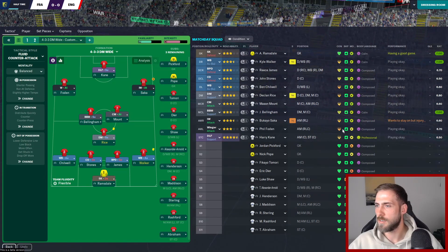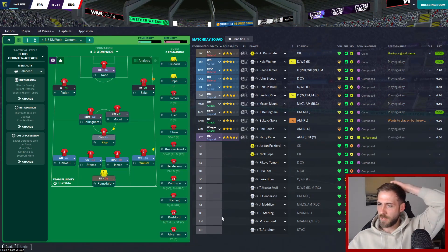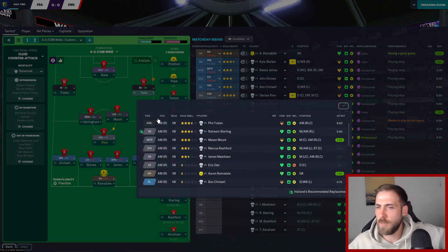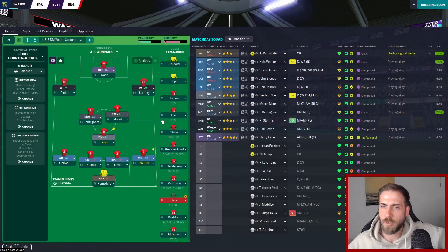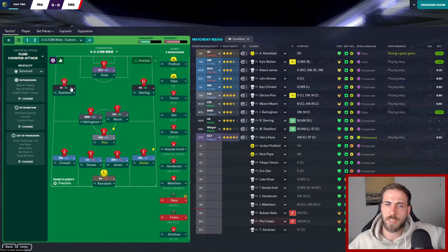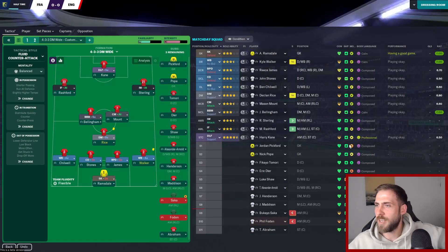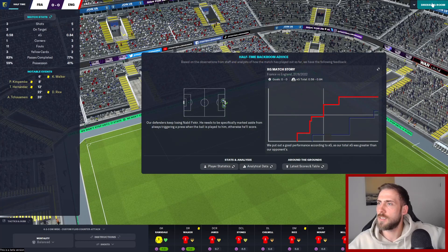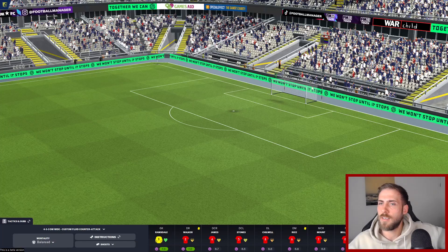Foden is knackered and has an injury affecting him, but wants to stay on. It looks like we might have to replace both wingers. We'll bring Sterling on the right-hand side as an inverted winger on attack, and then I'm going to bring on Marcus Rashford - let's see if the Man United bias is justified. Substitutions saved - pump the fist, time to dig in for the second half.